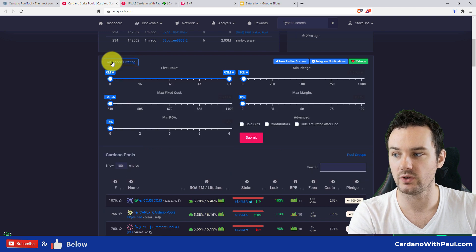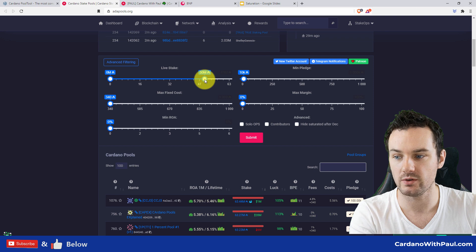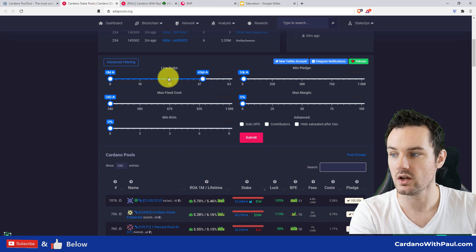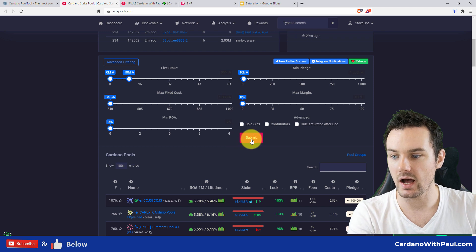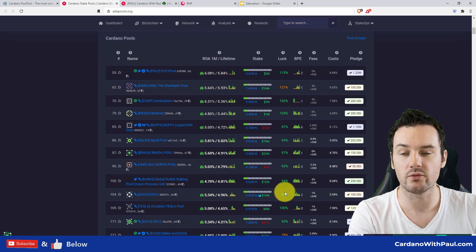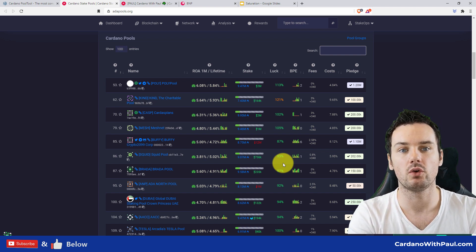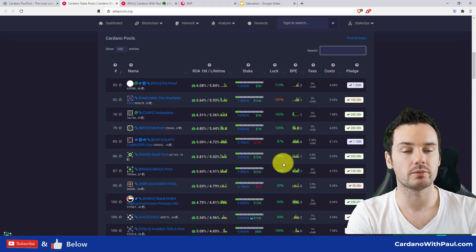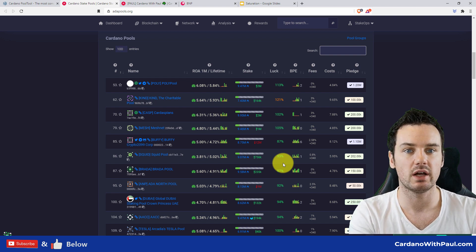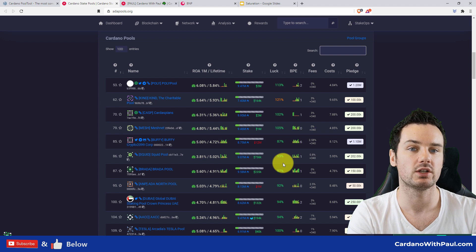You can also come into advanced filtering and look for live stake. You can move it down to under 50 million and submit that to look at those pools, or pull it right down to 10 million, and it will return all pools with under 10 million live stake. You can look through and find a pool that matches what you want. If you are delegating to a pool, I would say make sure to join their Telegram group so you get regular updates. Some pools have email lists — I've set one up for mine as well. Follow the social profiles of pools you join to keep up to date in case you need to move at some stage.